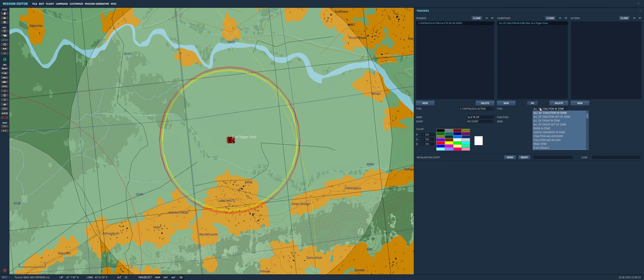The purpose is to switch off the radar, to make the HARM go off and mislead it. The condition is 'Missile In Zone', which is going to be around the SA-6 Trigger Zone. In the Missile In Zone condition, the type we want is AGM-88. When the HARM is in the SA-6 trigger zone, it's going to make the search tracking radar from the battery switch off.